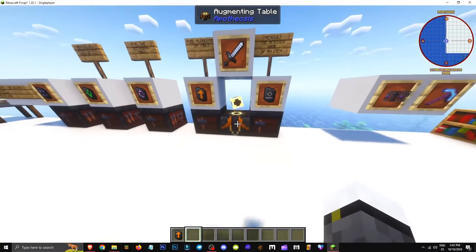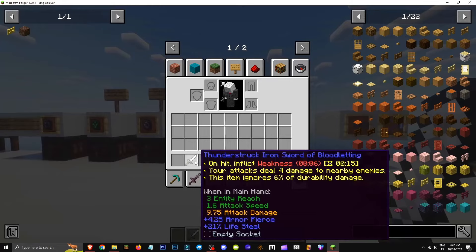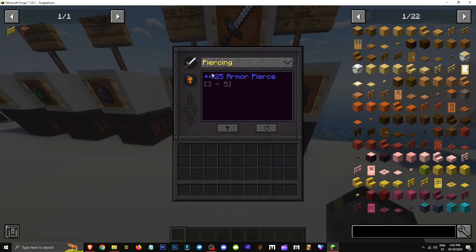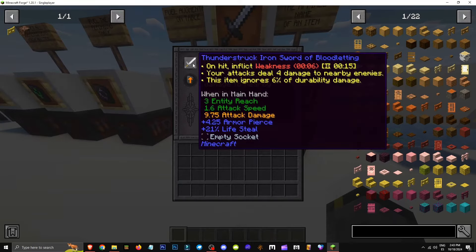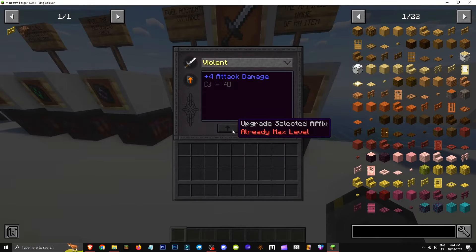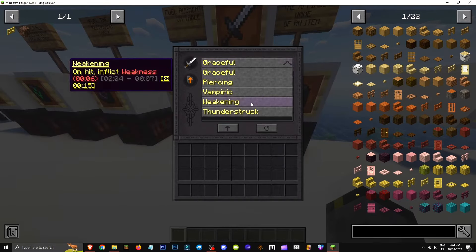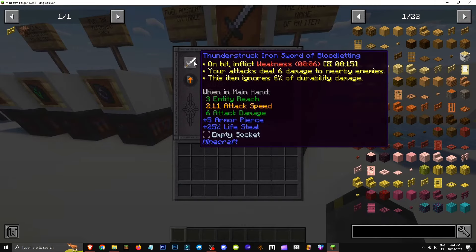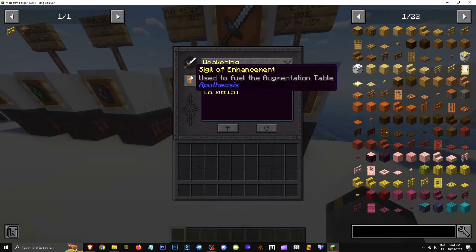How does the augmentation table work? This table basically requires a sword that's already enchanted — obtained somehow — with different attributes. You place it in the table, and it lets you choose what to add. For example, Thunderstruck says your attacks will deal 4 damage to nearby foes. Click here and select Improve. Now I have plus 3.75 attack damage — upgrading will bring it to 10, going up by 0.25. If you want to reroll, click here — you'll lose some attributes, keep others. It costs XP, and that's how this table works.